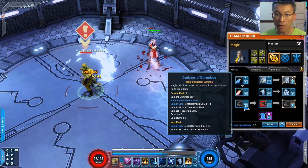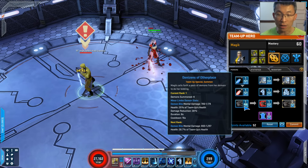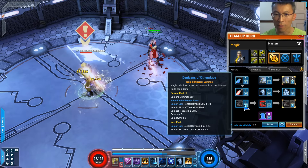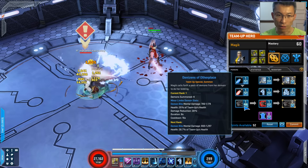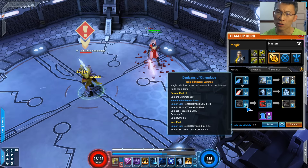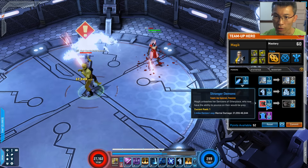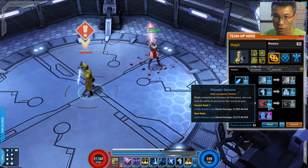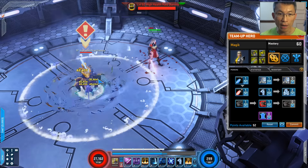Here's the challenge of theorycrafting because the tooltips are so unreliable in this game. The four demons hit roughly eight times during the 8 seconds. However, if the stronger demon does a leap it doesn't hit eight times - you only get about six to seven hits. So the leap only happens once every 30 seconds since they respawn every 30 seconds. Take note of that for your own theorycrafting: with a leap it hits around six times, but without the leap it hits about eight times.